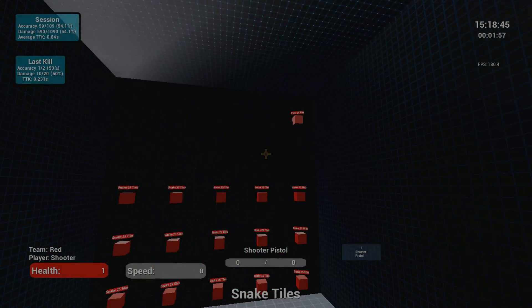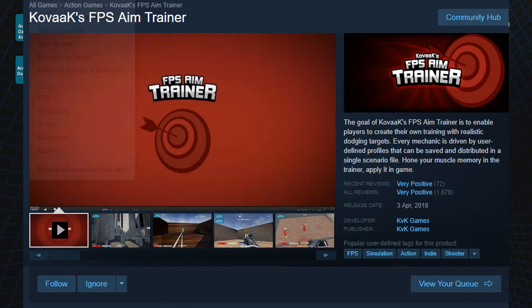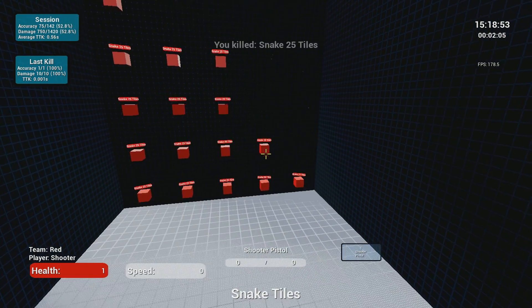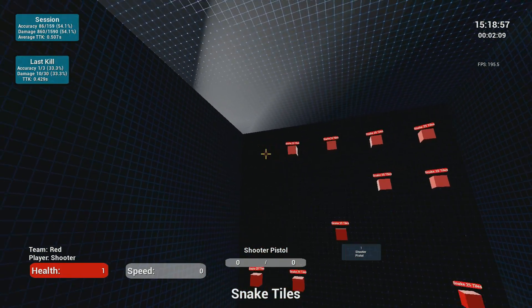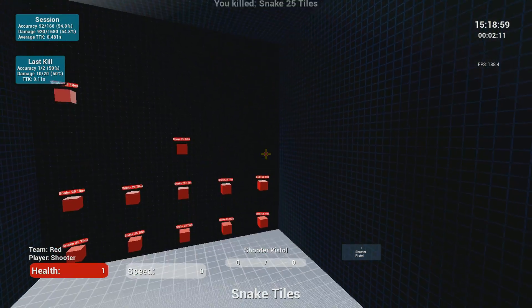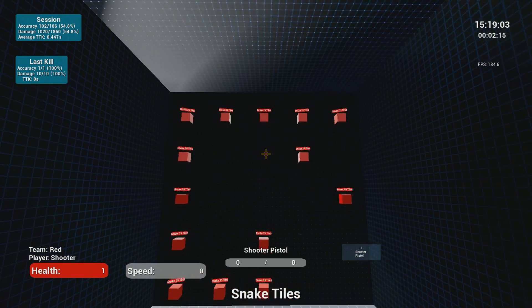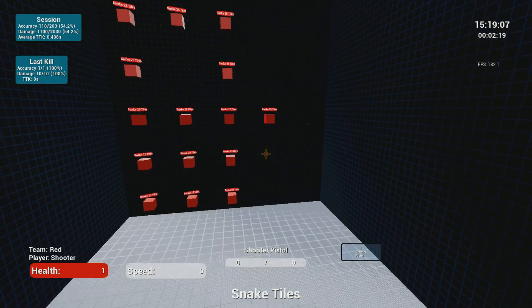What you see on your screen right now is a Steam game called Kovacs FPS Aim Trainer. Without a doubt, I can and will say that this is one of the best — if not the best — aim practice game for any type of shooter you want to improve your aim in. This could be used for any game: CSGO, Fortnite, Call of Duty, or even Quake.